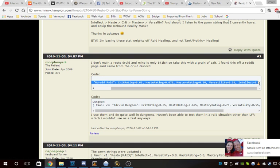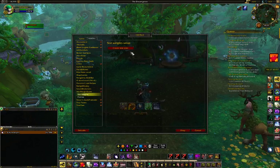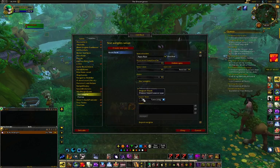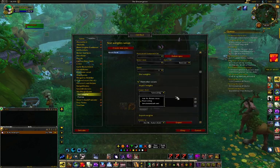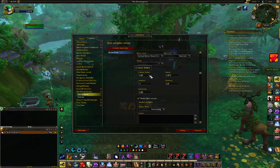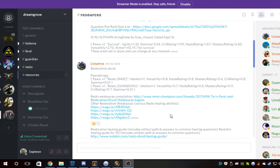I disagree with some of those values, but let's use them as an example. We select all of the stuff between the parentheses, copy it, go back into WoW, create a new spec, call it 'Resto Raid,' then import from pawn string — you can also use an Ask Mr. Robot share or SimulationCraft XML. We're just going to import from pawn string, paste it with Ctrl+V, and accept. You see how it takes all of those things and puts them in there.